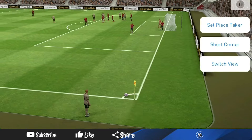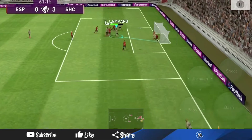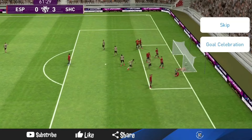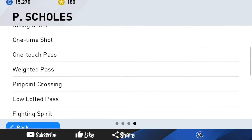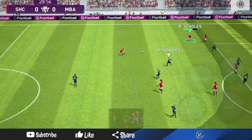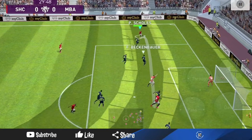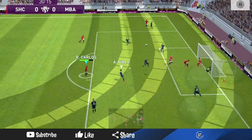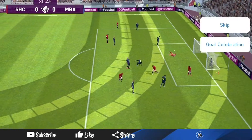I know that he can pass the ball really well. I know that he can take a shot really well — he can do a knuckle shot. He cannot do a dipping shot, but he can do pinpoint crossing, one-touch pass, weighted pass, and low lofted pass. He also has the fighting spirit, as well as the long range shooting and heading traits.